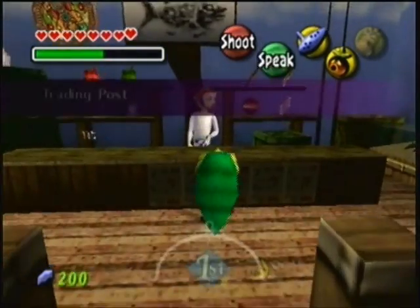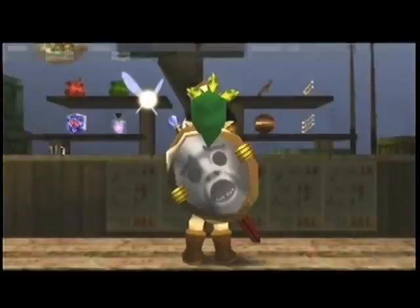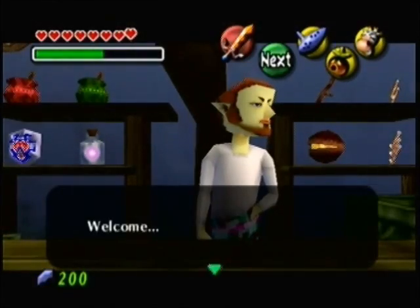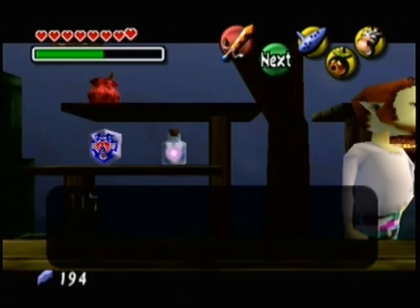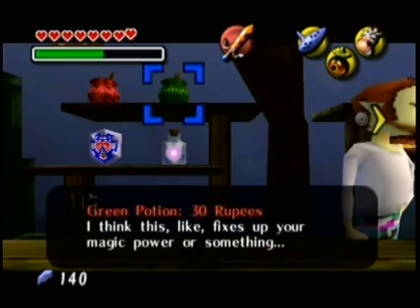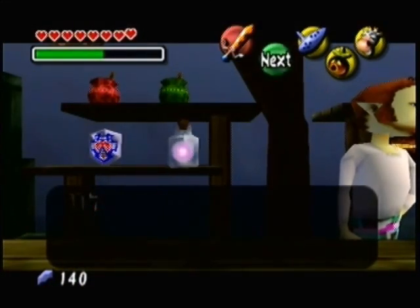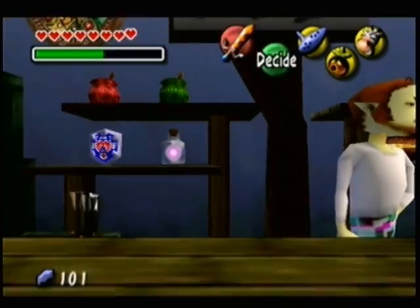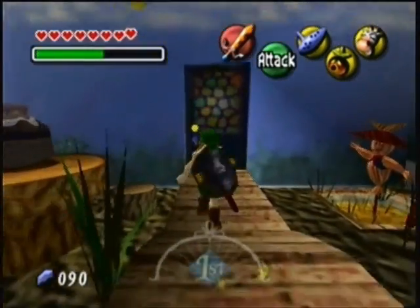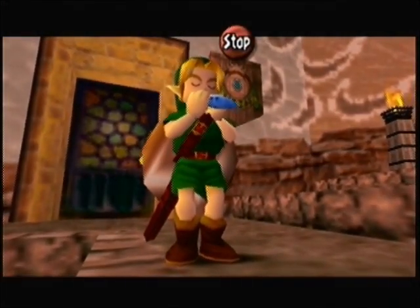It should still be open. Good, it is still open. Oh, he won't sell you anything here as a Deku scrub. I'm guessing because he's racist. Since we have the money to waste, let's buy a fairy. There we go, that's enough. Now let's get back to Stone Tower.